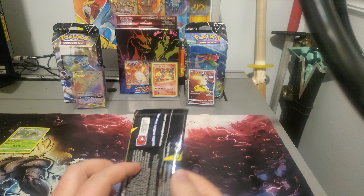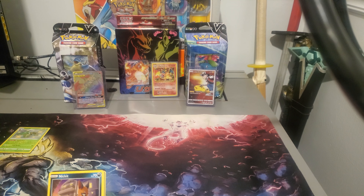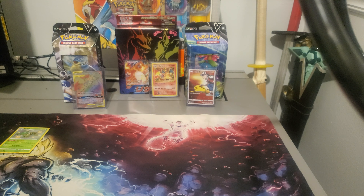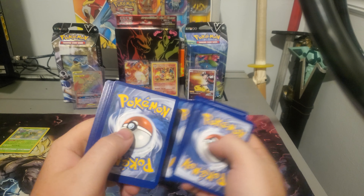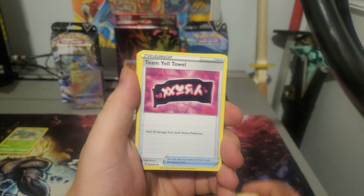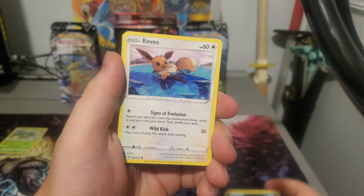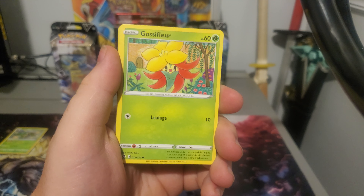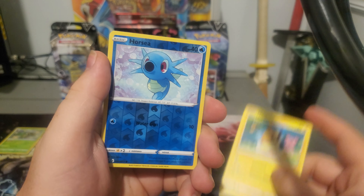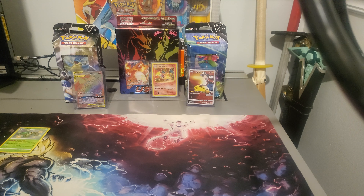Next up is the Dragapult pack. Code card — four from the back: Psychic Energy, Gym Trainer, Team Yota, Float Tool, Nickit, Eevee, Gossifleur, Druddigon, Morpeko, Reverse Horsea, and a non-holo Volcanion. We haven't hit a single holo in this pack whatsoever.